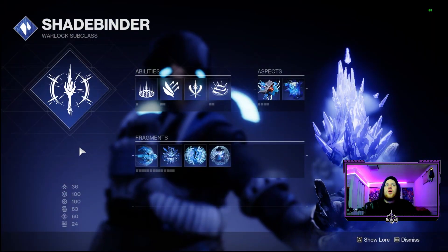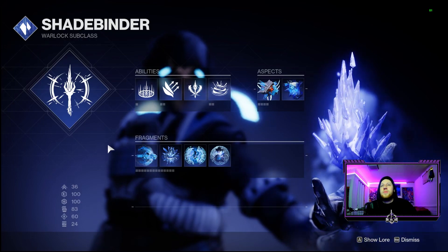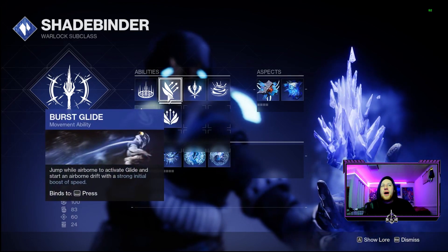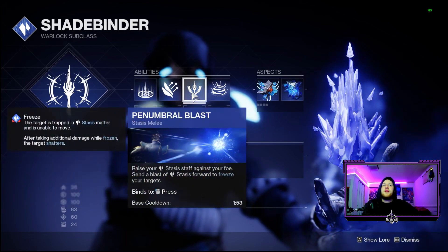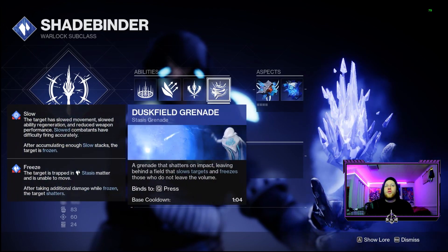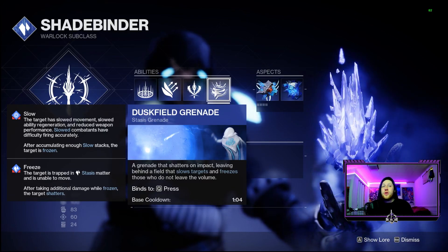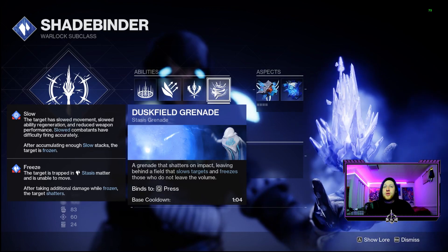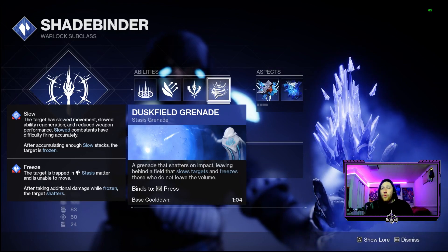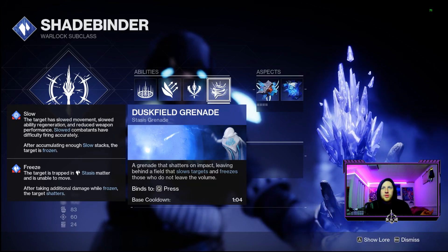Starting off, we're in our Shadebinder class for our Stasis Warlock, going over our abilities, aspects, and fragments. For healing or empowering and burst glides it's totally up to you. Our only stasis melee is Penumbral Blast. For grenades, again totally up to you - Cold Snap is also a very good choice, but I went with Dusk Field because they're great at AOE, keeping everybody at bay, and with that 1:04 base cooldown you really can't go wrong.